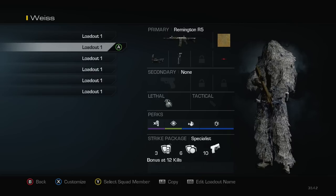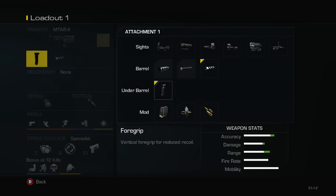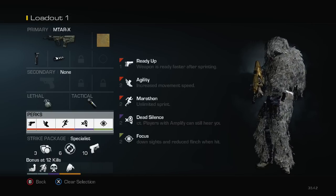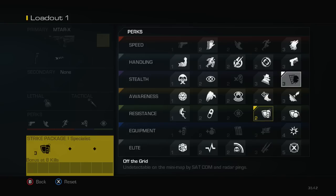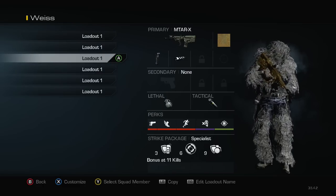For my third class, this is the main MTAR class I like to use — grip, muzzle brake. For a while I was actually using extended mags; aim is a little off but honestly not that noticeable. Personal preference again. I have nade and stun. This is more of a close, fast class — I have ready up for any out-of-nowhere gunfights, agility to move quicker, marathon to run forever, dead silence, and focus. This is my main class. I love to be quick with an AR. I also use tack resist, steady aim, and I don't get naded.